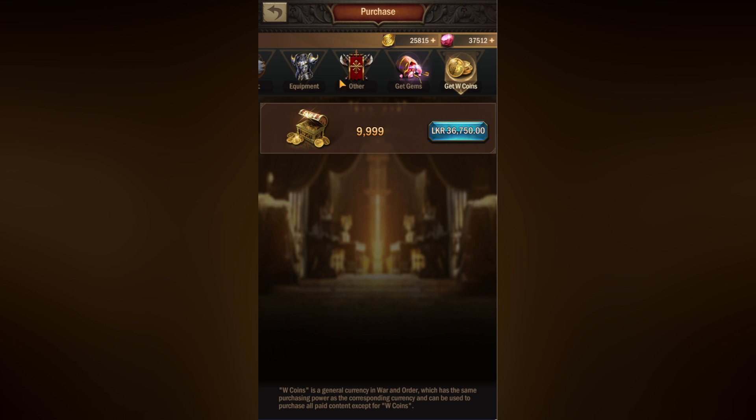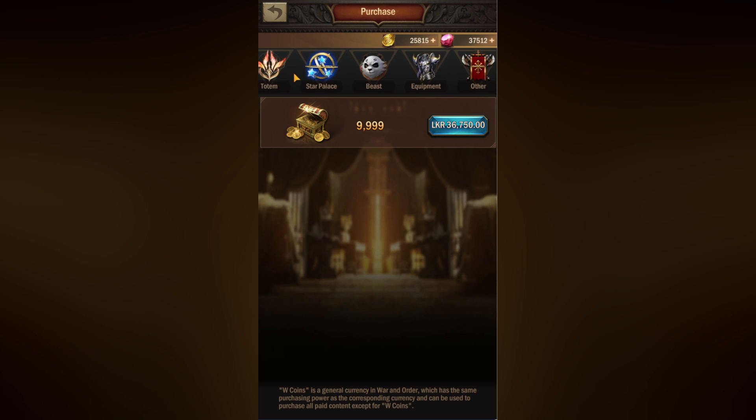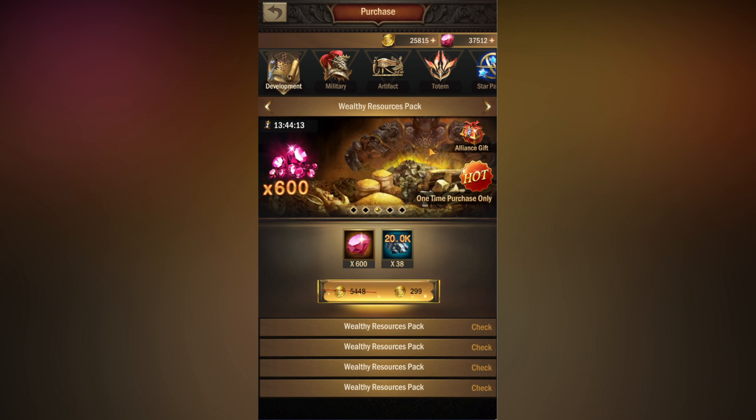You can get 9999 coins for $100, and as you can see I've already bought around $300 worth of gold coins and used a bit to try out a few packs. What I like about this game is that all packs are not clogged together — they are broken down into different categories like development, military, artifacts, and totem. So it's easier to find the pack you want. For example, if I need resources or anything for construction, I go to development and there are a bunch of packs related to construction — speed ups and resources.